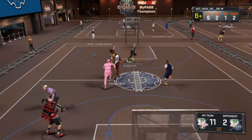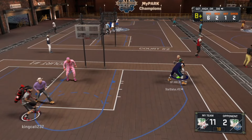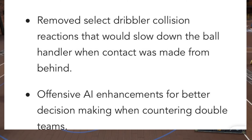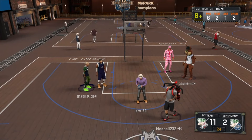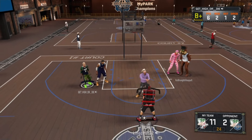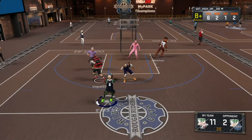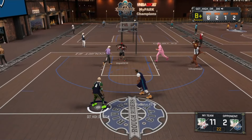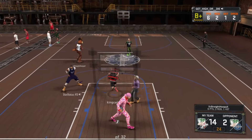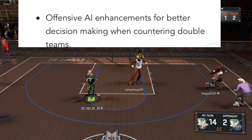The next one says remove select dribbling collision reactions. That means RIP for real to all you dribble guys — the rhythm dribbles back and forth. It's going to put you in an animation kind of like the sharps when you try to do a double behind-the-back, and then he picks it up off the ground. Read the rest for a full understanding.